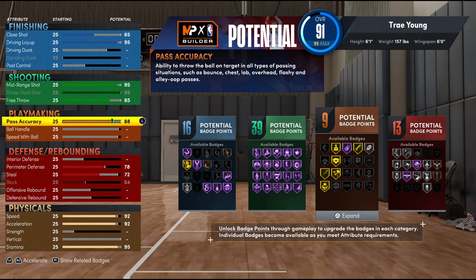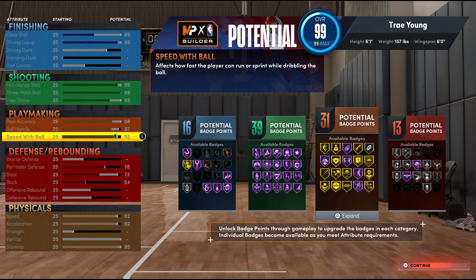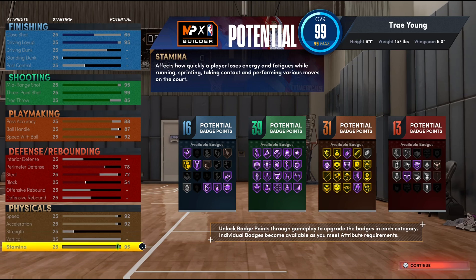On the playmaking side, I went with 88 pass accuracy to get at least gold needle threader and floor general, and 87 ball handle to get gold unpluckable. Speed with ball is set at 92 to match speed and acceleration. In total, that's 16 finishing, 39 shooting, 31 playmaking, and 13 defensive badges — a grand total of 99 badge points on this build. If you've finished all eight seasons in NBA 2K22 Next Gen and rebirthd this build, that's 111 total.